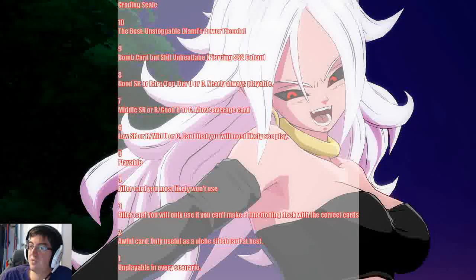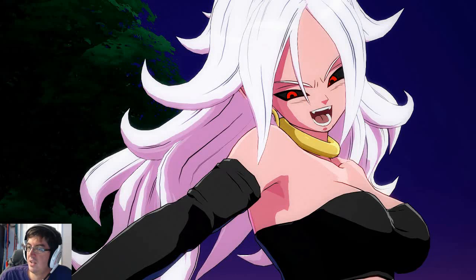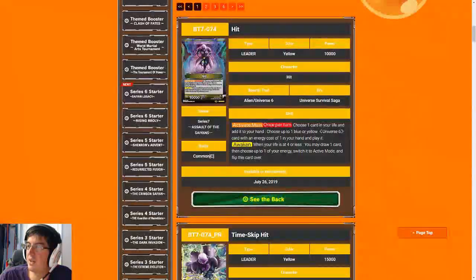We usually want to shoot for six and above, but five or above is pretty much what you're looking for. Four is a filler card you most likely won't use. Three is a card you're basically only using for energy fixing. Two is an awful card that is a niche sideboard. And one is unplayable in virtually every scenario. Now that we've got that out of the way, let us jump right into the actual cards.